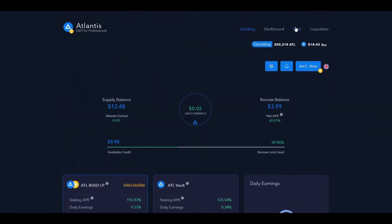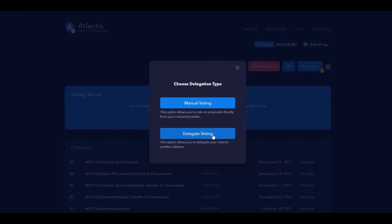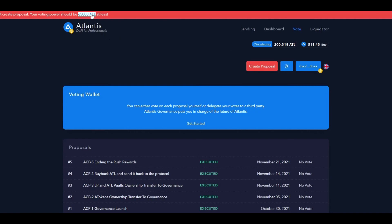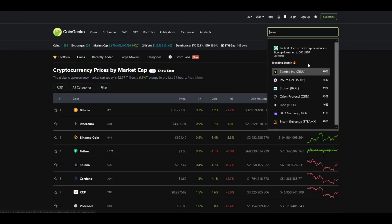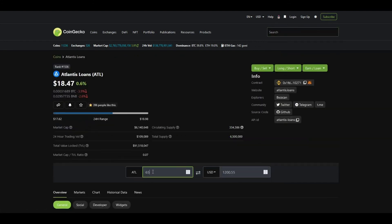Back up again, there is of course the voting section, where from time to time there will be different suggestions which all users can vote yes or no on. You can even choose to delegate your voting to someone else, which is really interesting because in the whole DeFi scene it's often difficult to stay on top of everything going on. It might actually be nice to have someone taking care of this for you, in the form of some alliance or union with other users you trust.